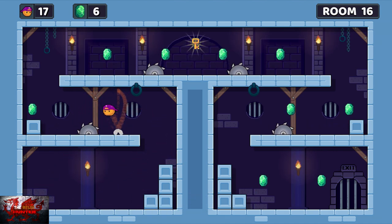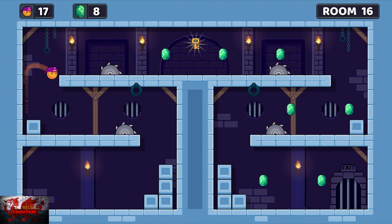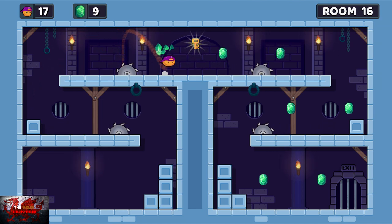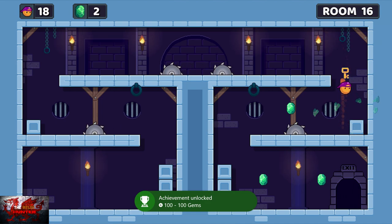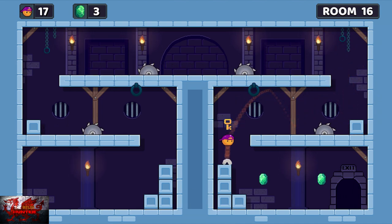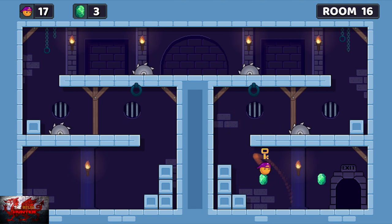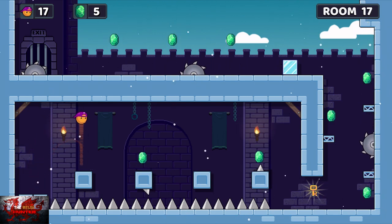Moving saws now — easy enough. You've just got to wait and try to avoid them. Just wait until it goes to the left. For some reason I died twice on this bit. But we've got the 100 gems achievement — you should get that if you've been trying to grab all the gems, roughly around now, maybe in this level. You've only got 50 gems left to complete after that.